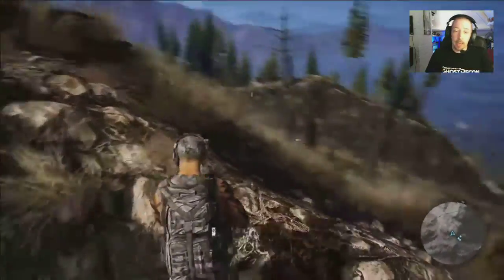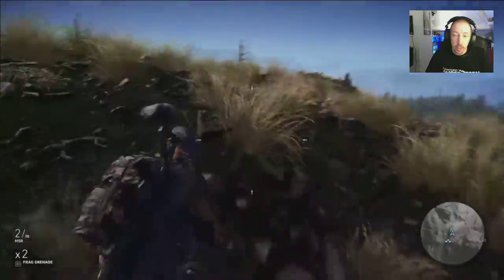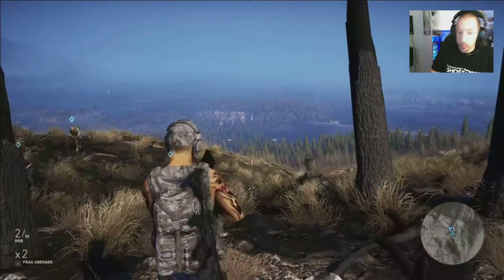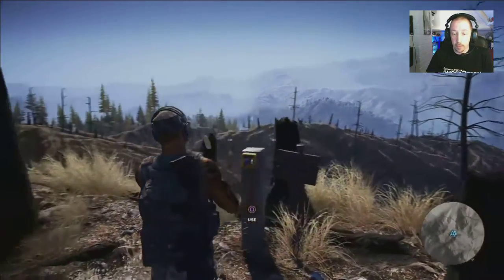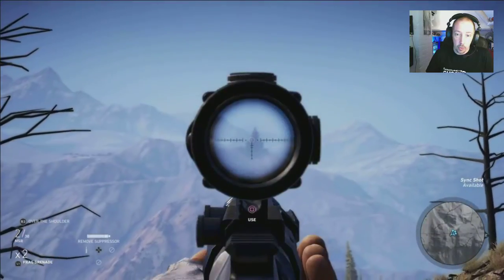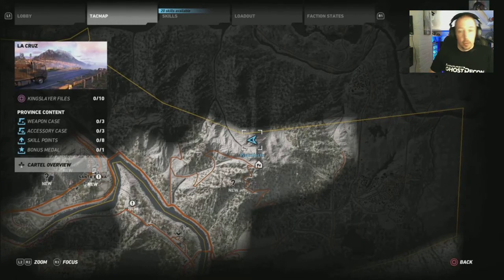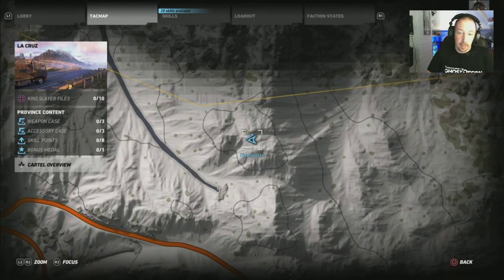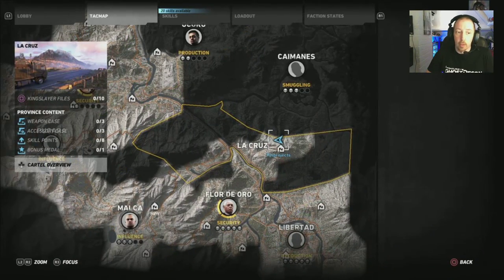This one was an absolute nightmare to find. You're in a burnt-out area of forest — so everything's burnt. The problem is when you're looking with your drone or binoculars, all these little sticky-up twigs and stumps everywhere all look like the post from the back, so it's really hard to find. This one took me over half an hour to find this particular button. But they are Easter eggs. There's a building in the distance as a point of reference. La Cruz is the region — look at the yellow border line and navigate from there. It's really hard to find that particular one.